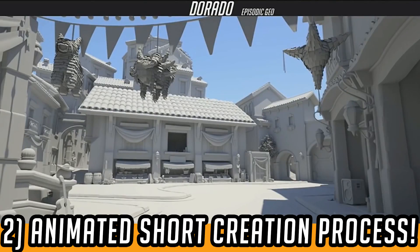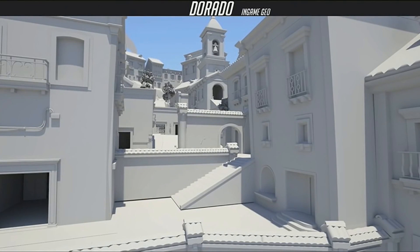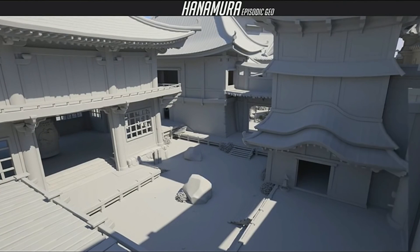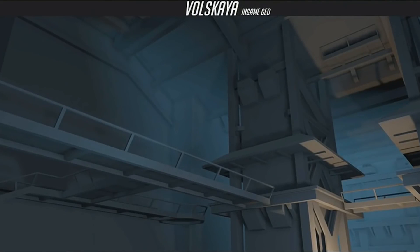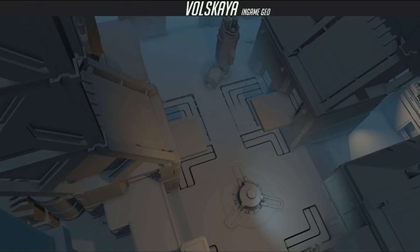The second thing is how closely the animated short team actually work with the game team, and the effects that might have on animated short creation. From the BlizzCon 2016 animated short panel, we learned how closely these two teams work together — taking the models from the game team and upscaling and tweaking them to be used in animated shorts, and importantly, also the map models and textures as well. This change to Numbani does feel, outside of the broken glass hype, like a part of the process of making an animated short.